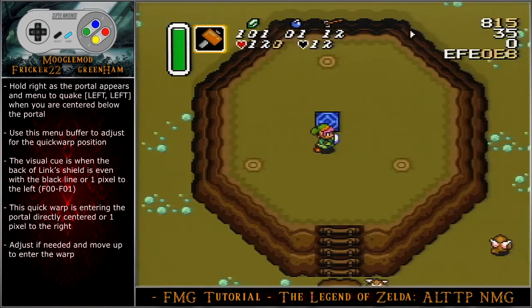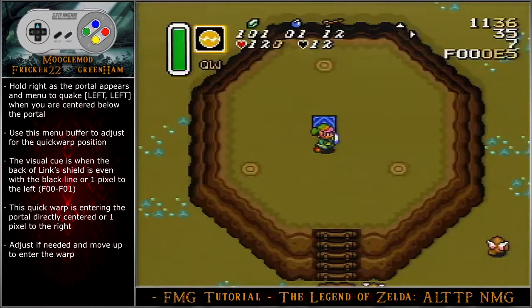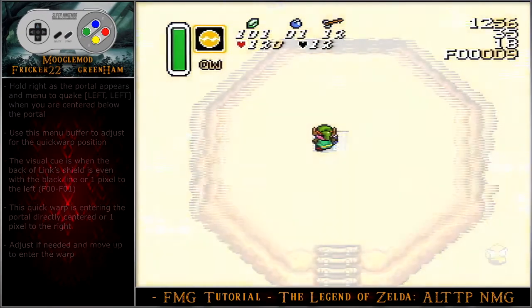Hold angle up-left during the hammer animation and move up when you are aligned with the middle peg. Hammer the second peg, then hold angle down-left to hammer the last peg from above. Hold right as the portal appears and menu to quake when you are centered below the portal. Use this menu buffer to adjust for the quick warp position. The visual cue is when the back of Link's shield is even with the black line or one pixel to the left. This quick warp is entering the portal directly centered or one pixel to the right. Adjust if needed and move up to enter the warp.